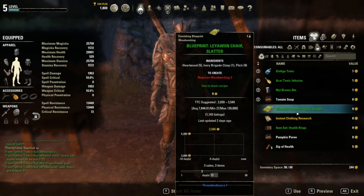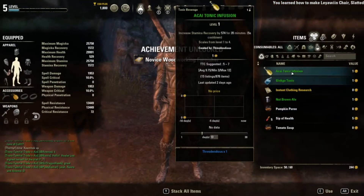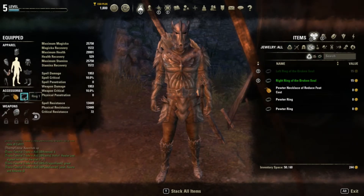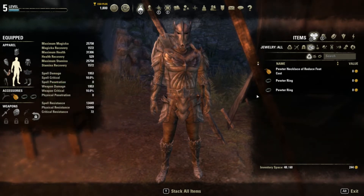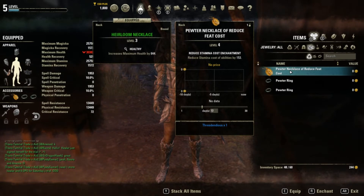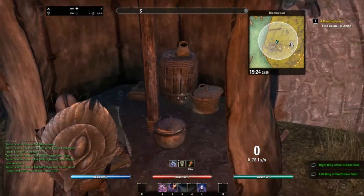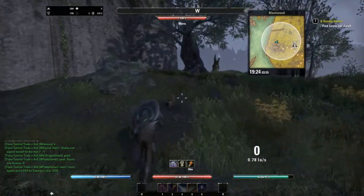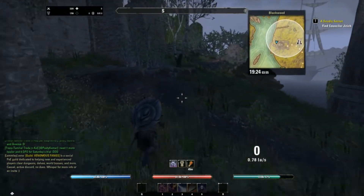We've got a leowin chair blueprint and some health rings we never put on. Switching to jewelry: Left Ring of the Broken Soul and Right Ring of the Broken Soul - this will give us 1,314 maximum health. We've also got an heirloom necklace - a pewter necklace of reduced feed cost - but I don't think we'll use that. Now let's keep looking for the treasure; it's probably inside this fort.